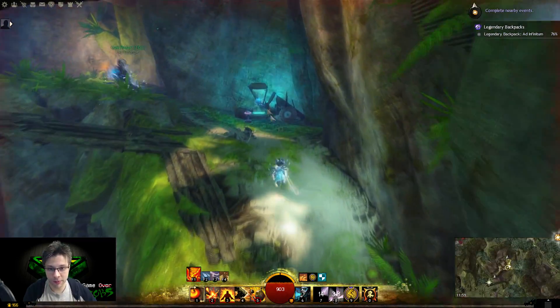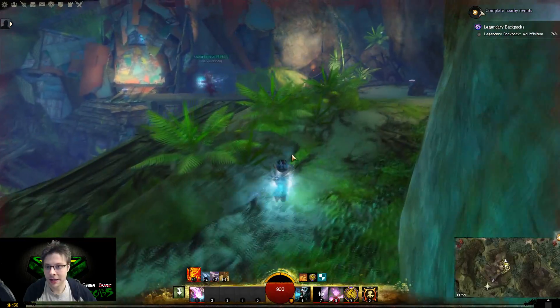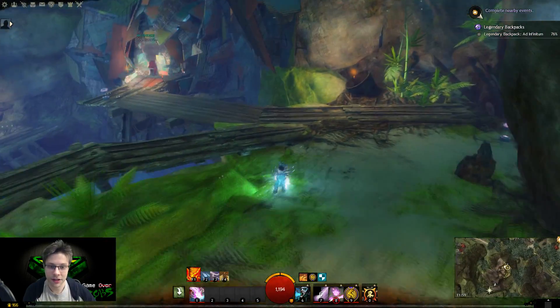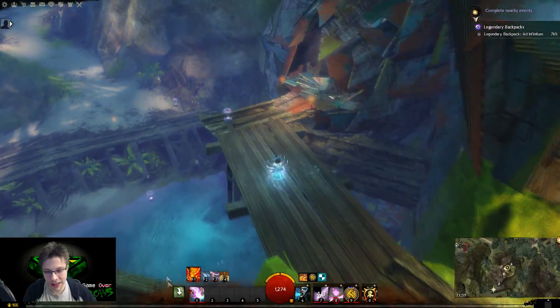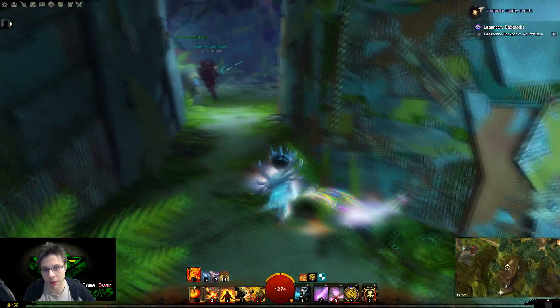So what you need to do is pick up this ball-y thing here. You pick up one of them and then that's the doorway there. So you throw the ball at that. You need to get rid of all the skrit otherwise you will target a skrit before you throw the electric orb.